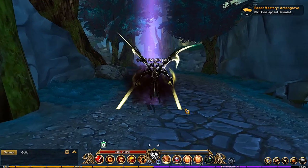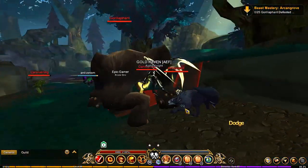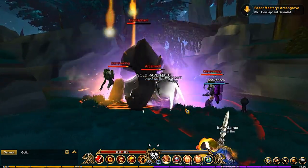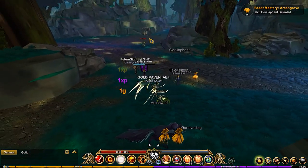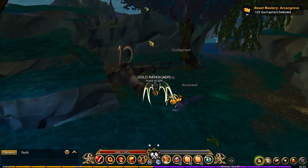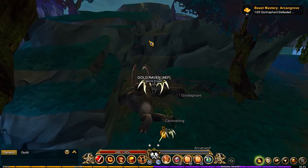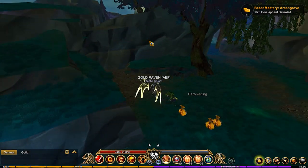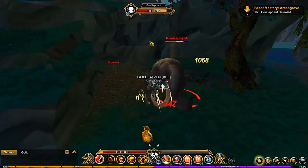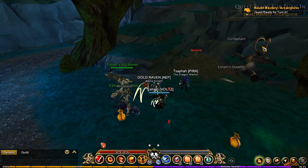We're going to be taking out some Gorilla Fonts. The location I usually do this is right here because these two spawn back — this is a prime spot. You have other random spawns over there as well, but these Gorilla Fonts will always respawn. I think the Arcane Wolf is also a stable spawn — actually no, Gorilla Font is the stable spawn; the Arcane Wolf is not. Good to know — completed that one.